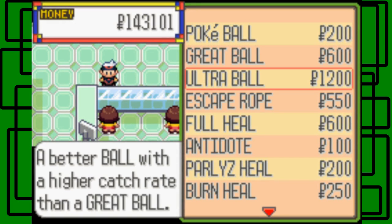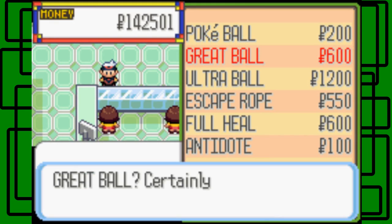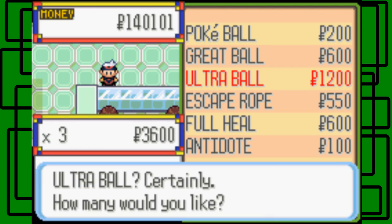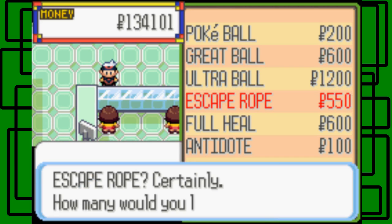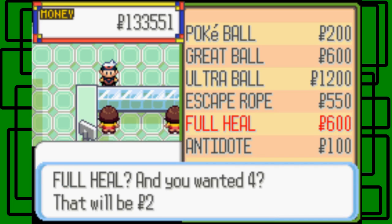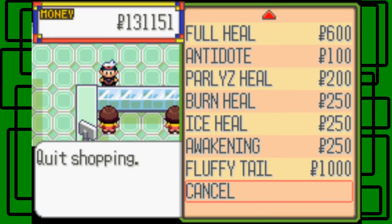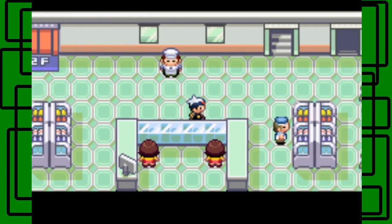We have Poké Ball, Great Ball, and Ultra Ball. Let's buy three more Poké Balls, four more Great Balls, and five more Ultra Balls — see what I did there? Three, four, five! Let's buy one more Escape Rope, and four more Full Heals. That looks like about it. So we went on a little shopping spree — that's awesome.